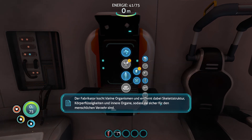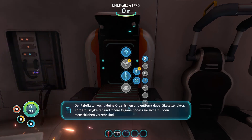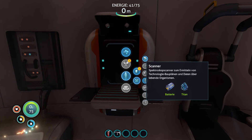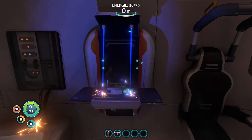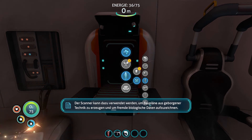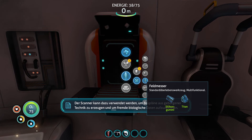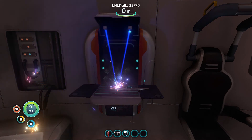Der Fabrikator kocht kleine Organismen und entfernt die Skelettstruktur, Körperflüssigkeiten und inneren Organe. Das hört sich bisher ganz gut an, weil ich hatte keinen Bock, irgendwelche Kräten oder Organe mit zu essen. Den Scanner können wir verwenden, um alles Mögliche einzuscannen. Da gibt es wirklich eine ganze Menge. Das Messer habe ich mir noch nicht gemacht. Das ist aber sinnvoll, deshalb mache ich das jetzt einfach mal.